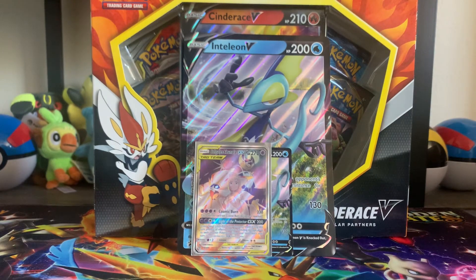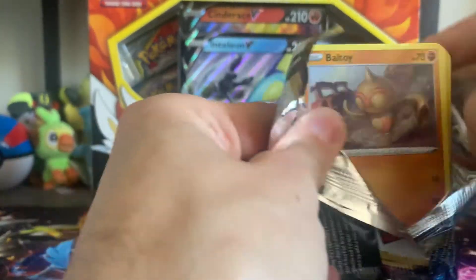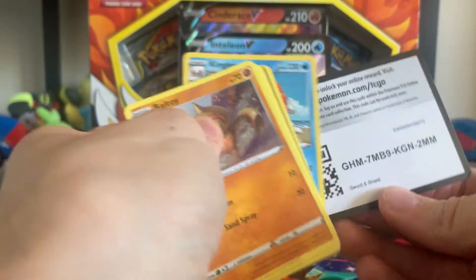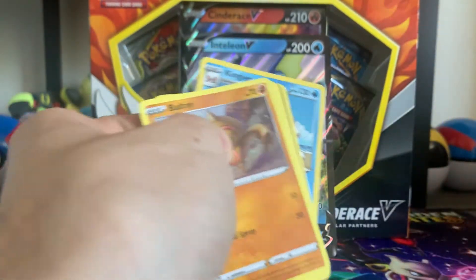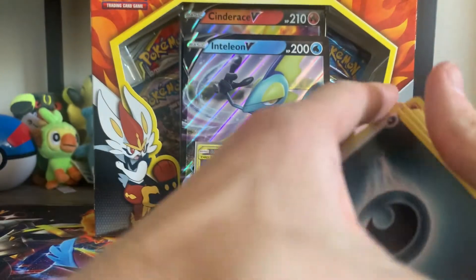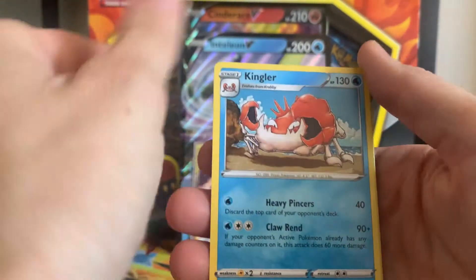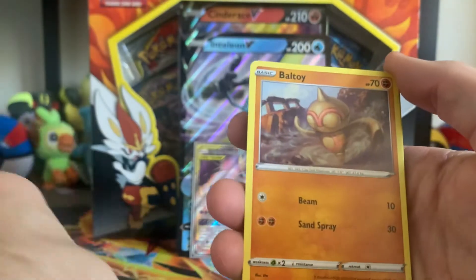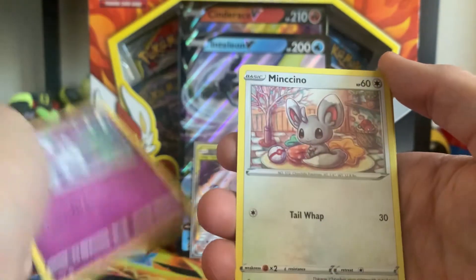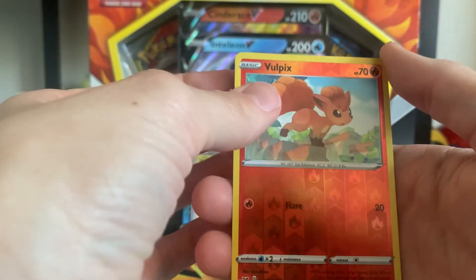We're going to go into this last Sword and Shield here. Thank you for joining. Guys, if you like this video, please leave a like, please subscribe. We're going to be opening up some Rebel Clash very soon — I got a booster box of that. And I'm going to go all in for the final Hidden Fates. I'm going to open all my Hidden Fates that I haven't opened yet for you guys here soon. I'm trying to find that Charizard — Hidden Fates is becoming pretty difficult to get a hold of now. So we've got to try.